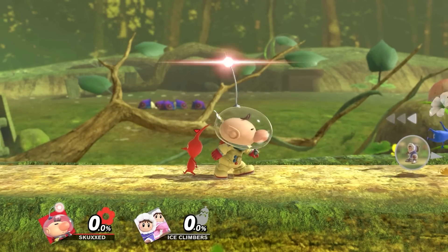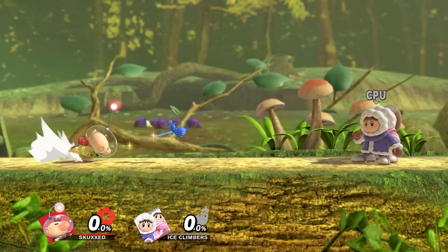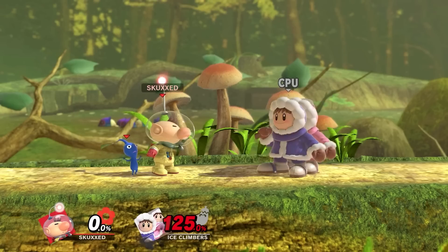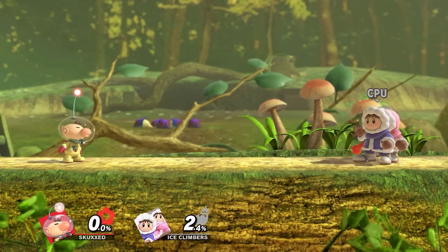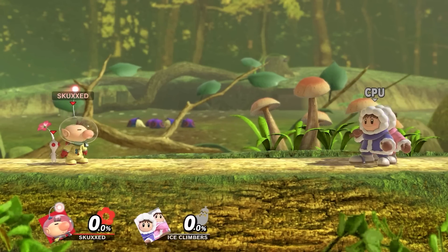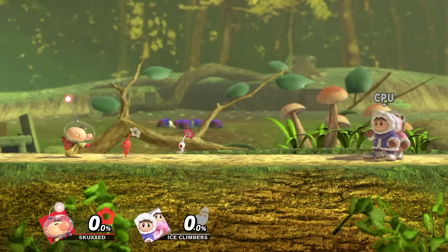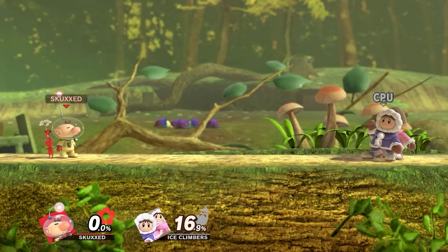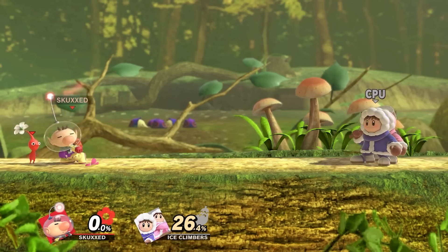Each Pikmin have different properties that affect Olimar's attacks, rotating with each use. Blue Pikmin are your default Pikmin, dealing regular base damage, but boosting the damage and power of his throws, turning up throw into a kill throw. Red and yellow Pikmin are your offensive Pikmin, red dealing burn damage, and yellow dealing electrical. White Pikmin are your utility Pikmin, increasing Olimar's grab range and toss range, as well as dealing the most damage when latched onto an opponent. Purple Pikmin are the only Pikmin to cause knockback on Pikmin toss, at the cost of reduced range.